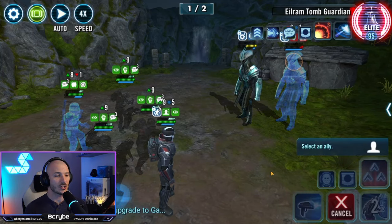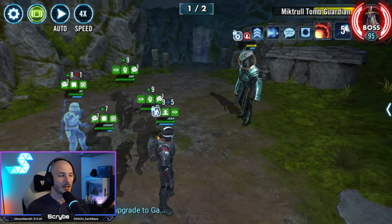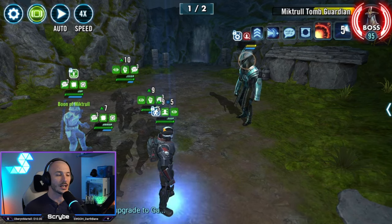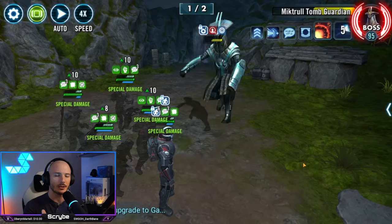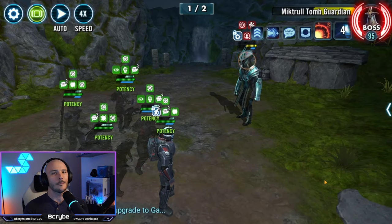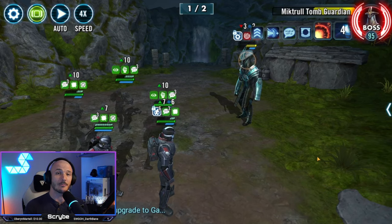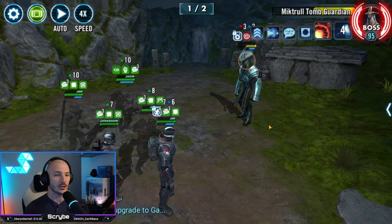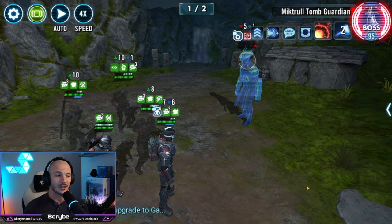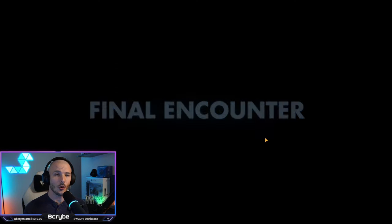So we decide to try and finish off this Tomb Guardian. That AoE there can really hurt — that was low damage for them, but it can really, really hurt. We've got two uses of the event special ability on Captain Rex right now. At three he'll have all the maximum benefits, but I don't think it's necessary for this one. You can safely ignore it if you're going in with Bad Batch and Captain Rex. Bad Batch Echo also has a stun on his call to assist.